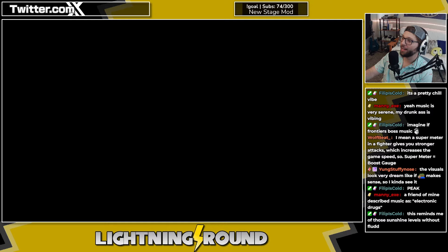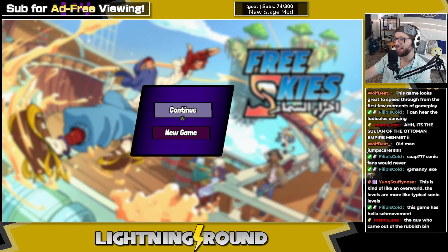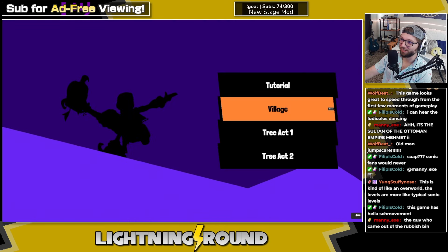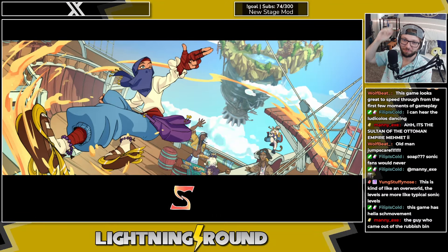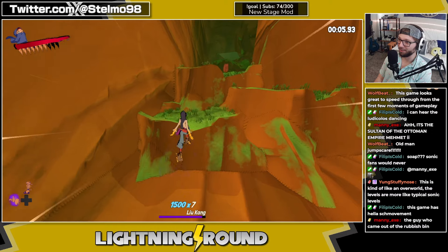That was Acro Flow — there are still more stages to go but we'll stop it there. Thank you so much — welcome to Free Skies. I didn't sit through the cutscenes — they were fun, I just didn't read the dialogue. Now we're in Frog Forest — oh baby.